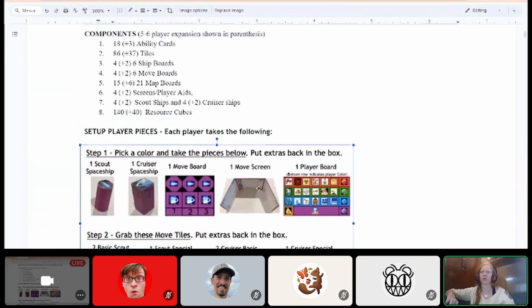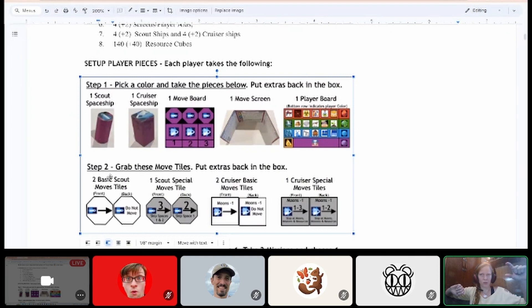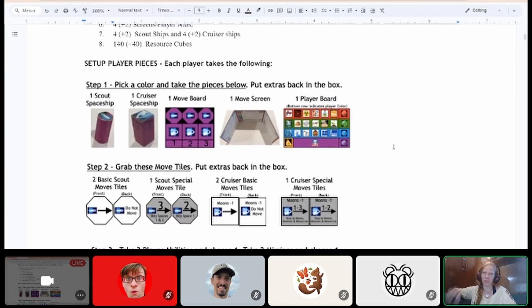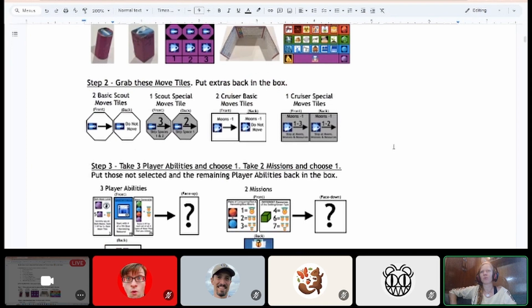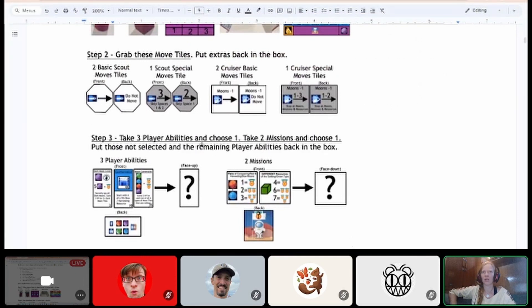Emily recommends aligning the components list to show the association between each ship type and its corresponding move tiles early on — scout spaceship with scout move tiles, cruiser spaceship with cruiser move tiles — so players grasp the pairing before setup. Step three: take three player ability cards, choose one; take two missions, choose one; return the rest to the box.